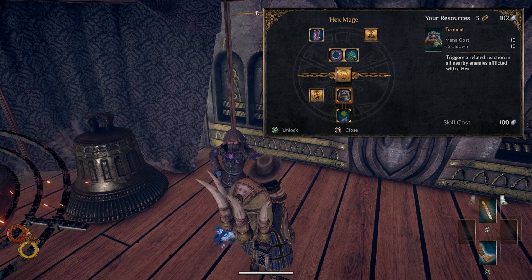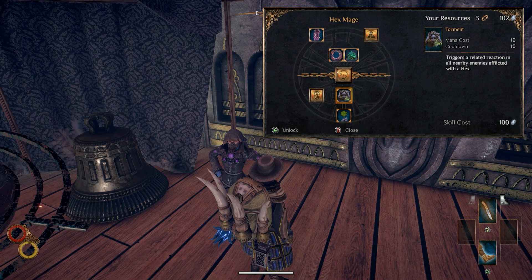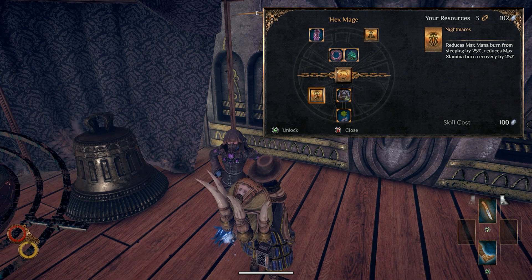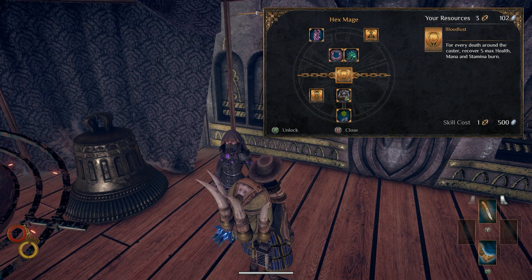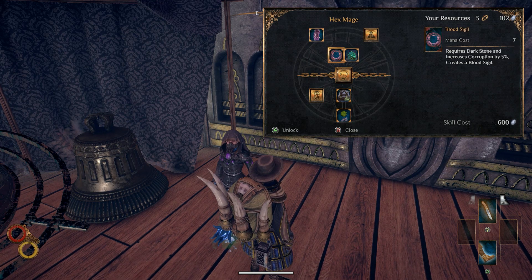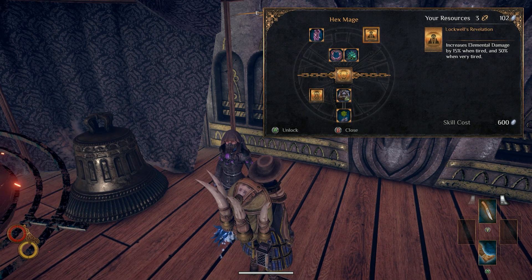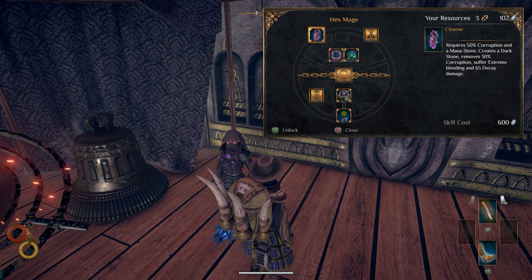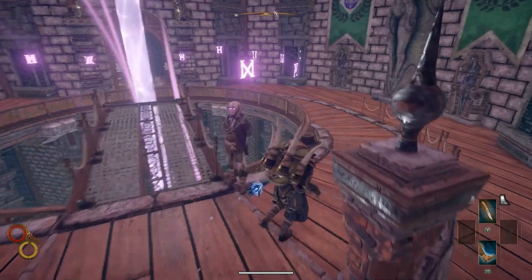Jinx inflicts a random hex on your target. Torment triggers a related reaction in all nearby enemies affected with the hex. Nightmares reduces max mana burn from sleep by 25 percent and max burn recovery by 25 percent. For every death around the caster, recover 5 max health, mana, and stamina burn — that's Blood Sigil and Rupture. Lockwell's Revelation increases mental damage by 15 percent when tired and 30 percent when very tired. Cleanse removes 50 corruption — a mana stone creates a dark stone, removes 30 corruption, but you suffer extreme bleeding with 65 delay damage.